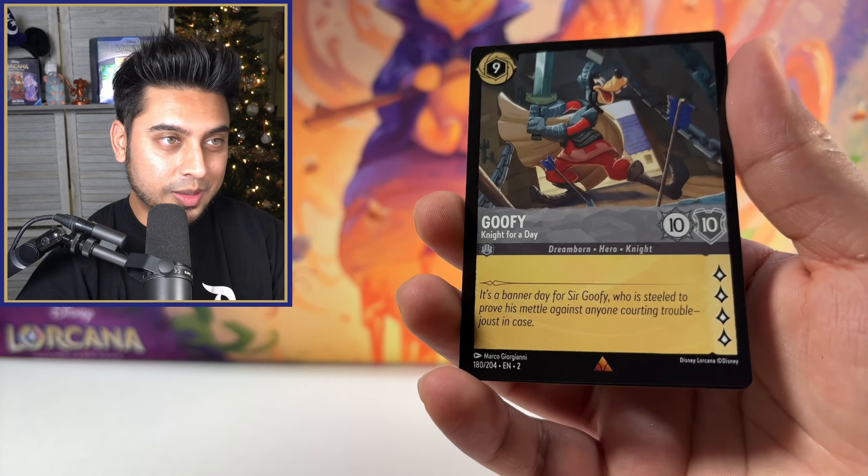This is our last pack. The only thing that can make this even better is pulling an enchanted — I don't expect it just because of the legendary foil we got, but maybe there's an enchanted in one of those other boxes in a future video. Here we go — last pack: Magic, Tiana's True Princess, Merlin Goat, Doc, Arthur, King Louis, and Gaston for the foil. Not bad at all — this opening was amazing, I loved it. Hope you guys enjoyed it as much as I did. Hit the like button, subscribe, and I'll see you in the next one!